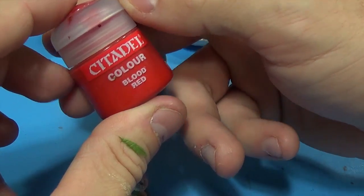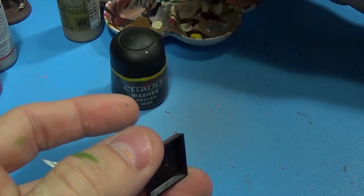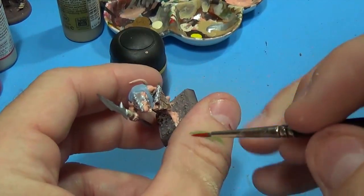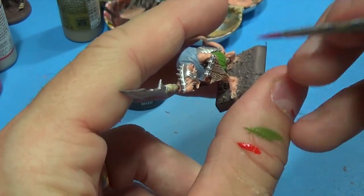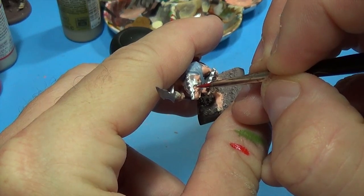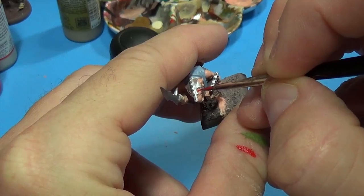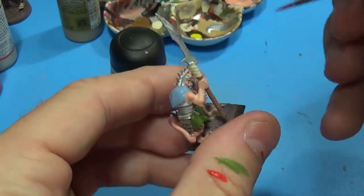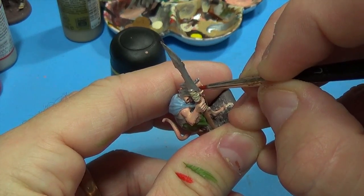This Blood Red by Citadel is my go-to for painting red eyes. I'm also experimenting with Escorpena Green because that's one of my favorite colors for Tyranids, but I think it'll look good on the eyes as well. Let's do a little dot and see if I can do this. Dot of red — of course his eyes are hiding behind the spear here.